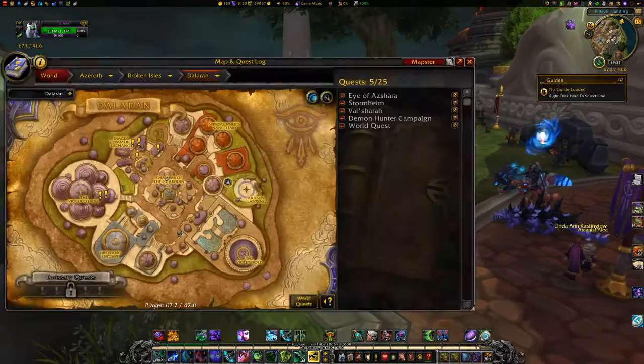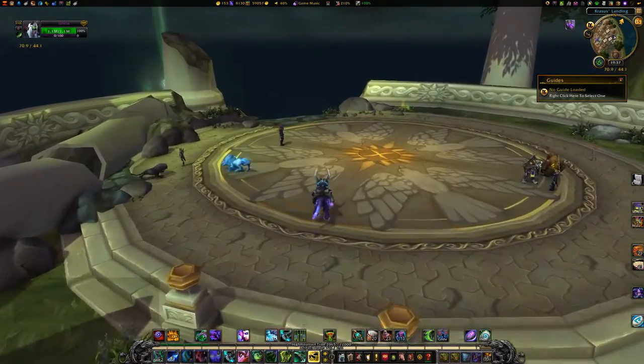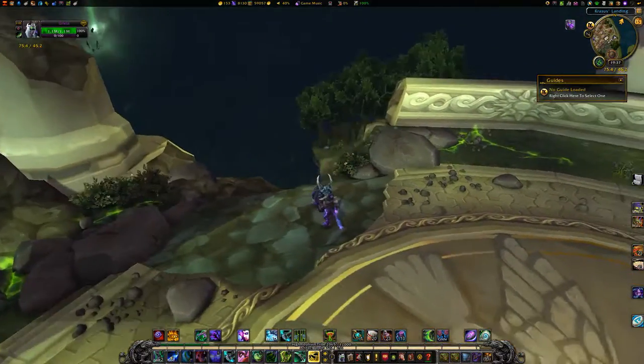Orlais here, bringing you a video on how to get to your class order hall from the Broken Isles Dalaran. To get to your order hall, first head over to Crassus Landing in the eastern section of Dalaran.